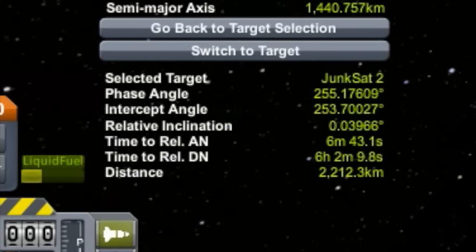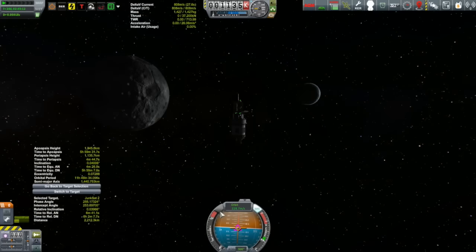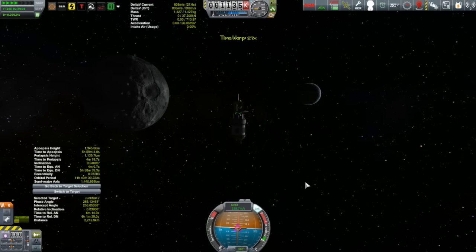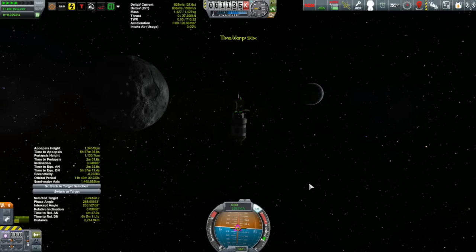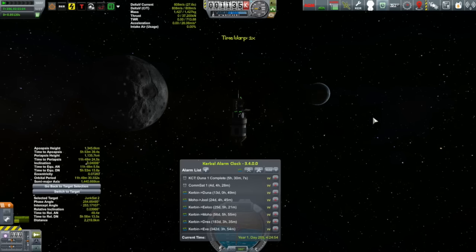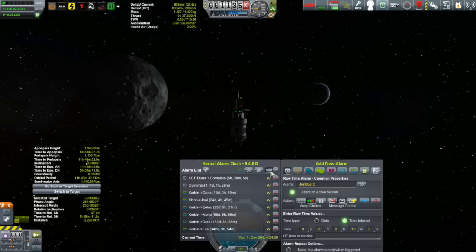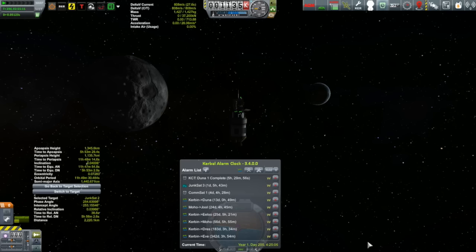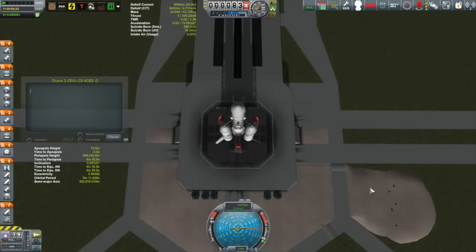A better place to do the comparison is at periapsis. Time-warping there, the phase angle is 255 degrees — and I'm shooting for 240 degrees. It should be gaining about five degrees per orbit. I want to keep a careful eye on it so it doesn't overshoot. I'll check after each orbit by setting an alarm for periapsis, which is about two days away.